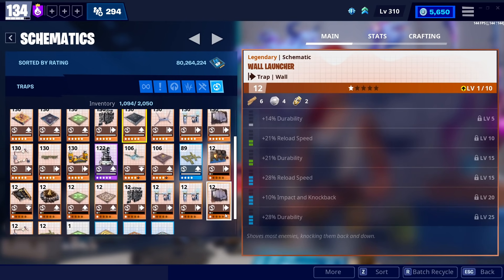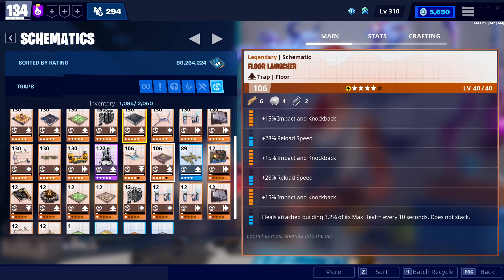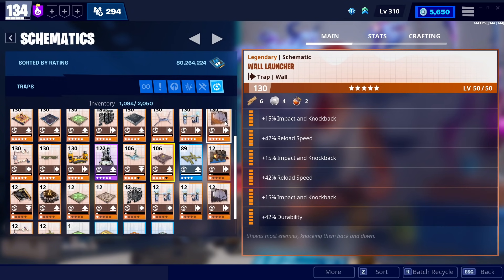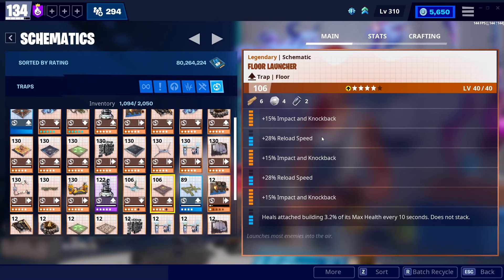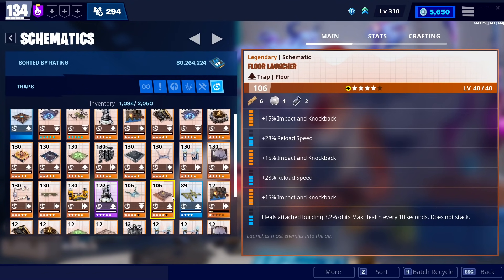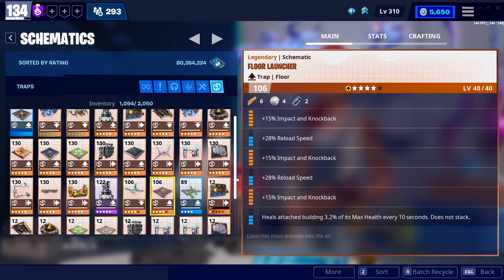A couple of final traps — retractable floor spikes don't do enough damage to be viable in my opinion. Floor launchers are redundant; I've never found a situation where floor launchers are doing something a wall launcher can't. They don't really throw smashers super high into the air anymore either. I've kept my floor launchers at 106 essentially saying 'if these ever become useful I'll make them 130,' but running lots of high-end missions, I've just never needed them.